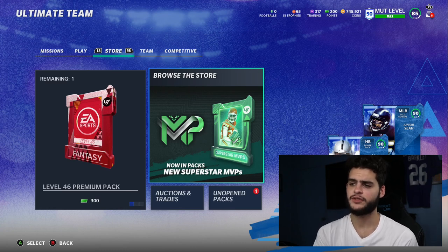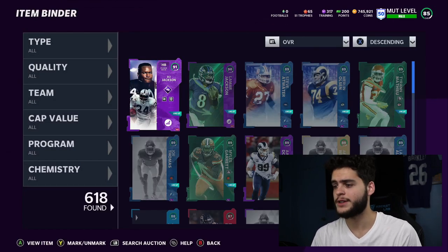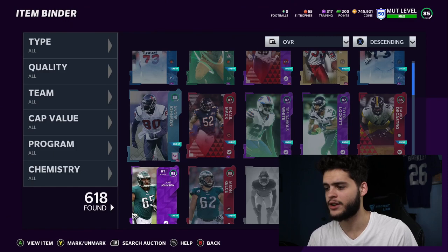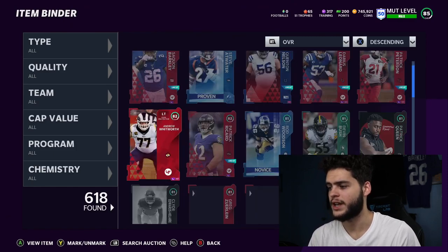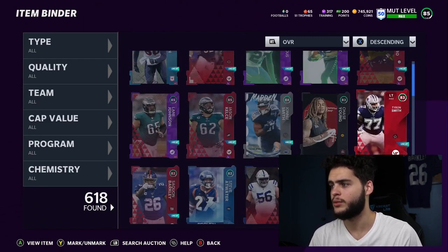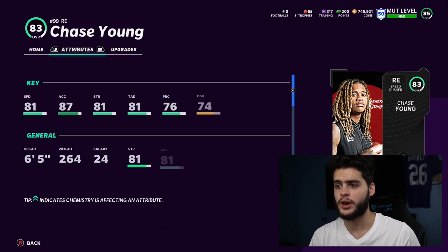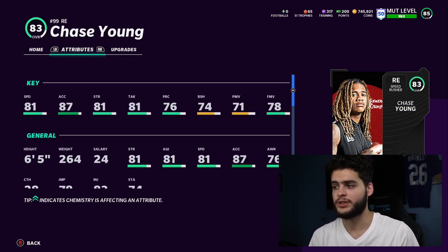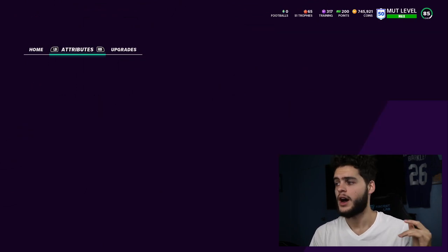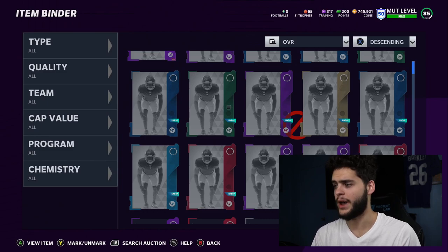First things first — the promo is out, but you guys also want to know that rookie premier players have been upgraded. There have been a few that got upgrades. Clyde Edwards-Helaire got an 81, Patrick Queen got an 81, and Chase Young got an 83. For Chase Young, 81 speed is great, but bad block shed, bad finesse move, bad power move. He has that Nick Bosa build — super athletic with low pass rushing to start the year.